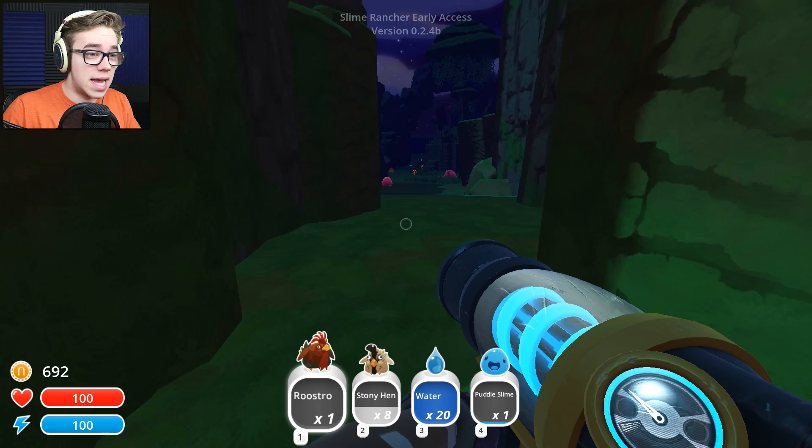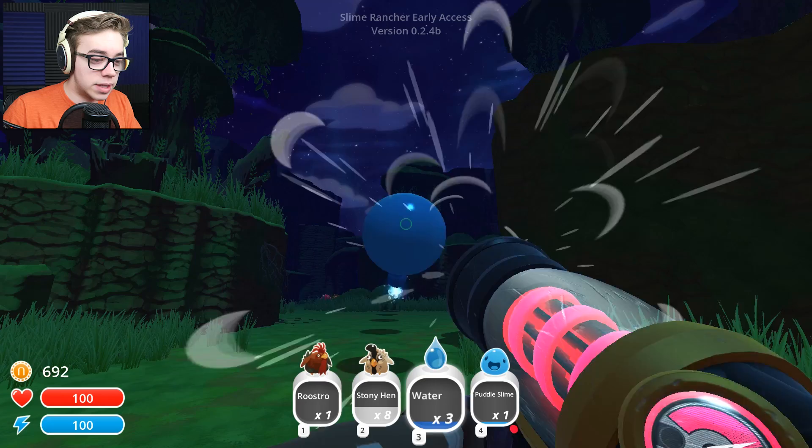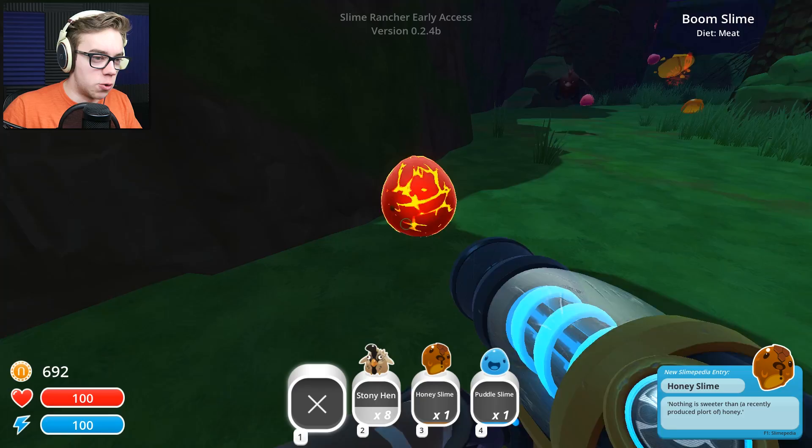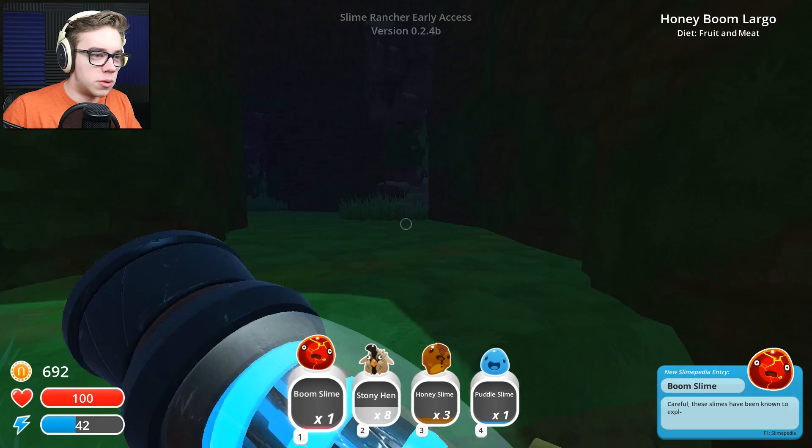Oh God. What is that? What is that thing? And a honey slime? Diet fruit? I don't need water — screw it, get out of here, water. I'm gonna keep that puddle slime though. That's tar. Okay, come on buddy, you're coming with me. Screw the roostro — give me the booms, give me the honey. Guys, run. Honey boom largo — oh, that's dope. Pink boom largo, honey boom largo.